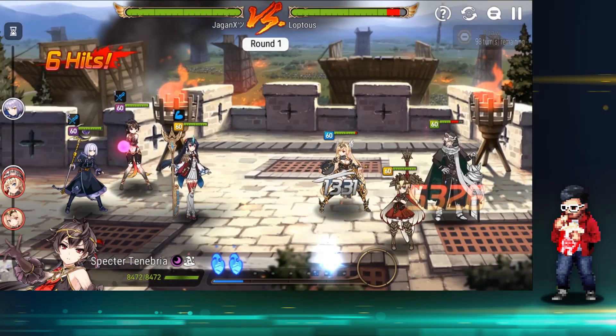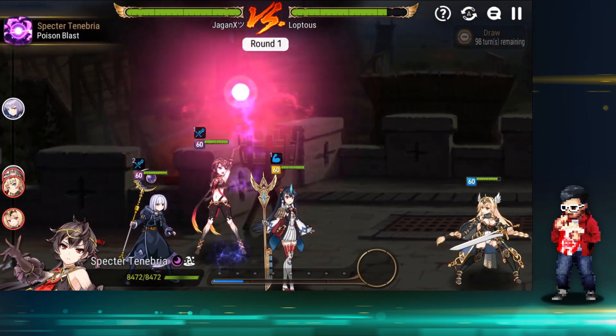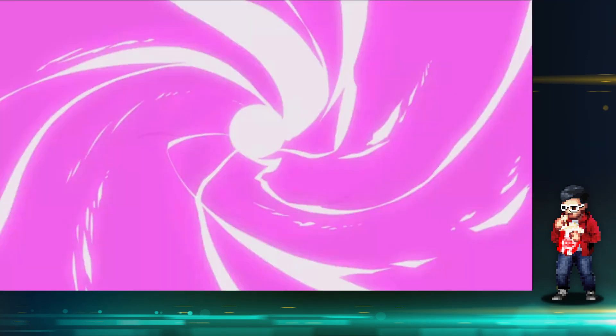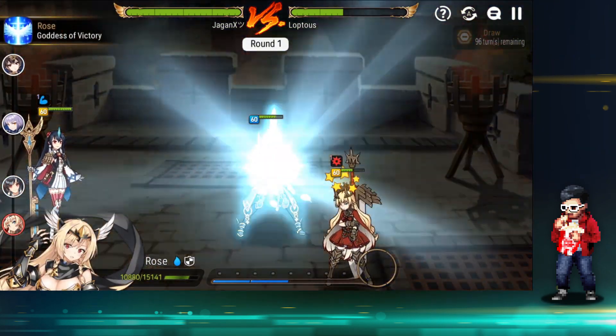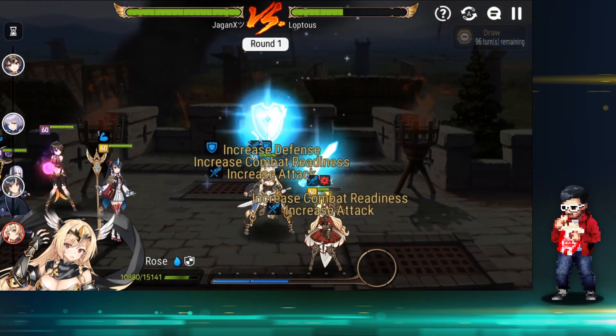This is one of the forts with no immunity on the entire team, so Spec 10y became pretty good here. The Rose is really fast - maybe 280 speed, it's really fast.